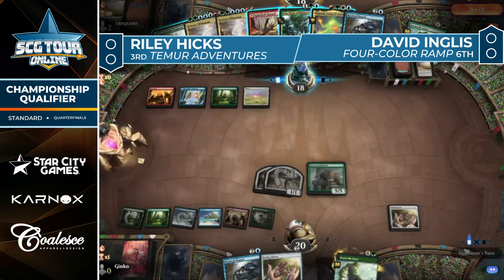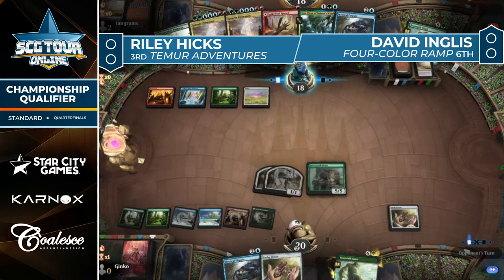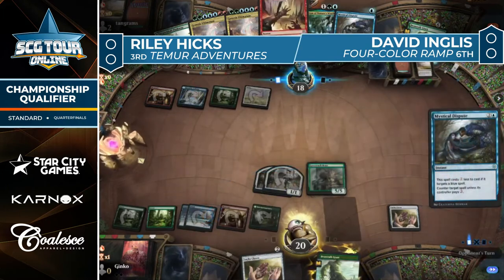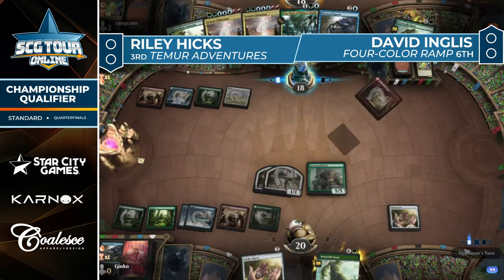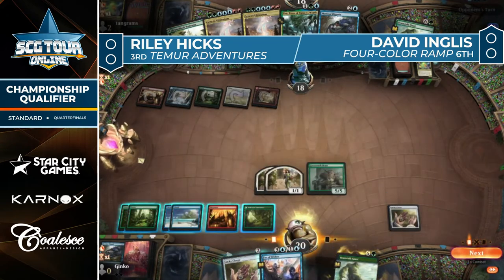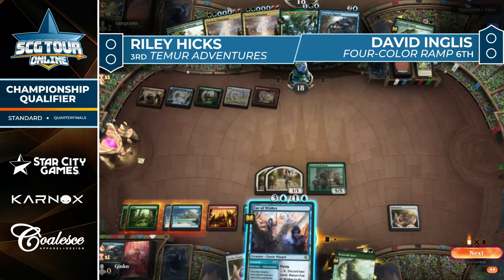Balagued Recovery played as the land — I don't love playing that on five mana when you're doing okay. I like going Dispute on whatever play comes this turn, whether it's Omnath or Uro, and then untapping and going Balagued Recovery to return the Mystical Dispute, allowing for a Mystical Dispute on the follow-up turn. That way your pressure actually comes through quite well with the Lovestruck Beast and the two tokens. Here's an adventure creature — Fate of Wishes off the top.